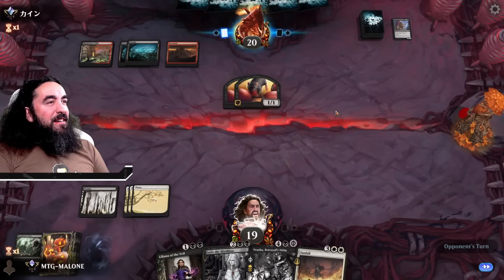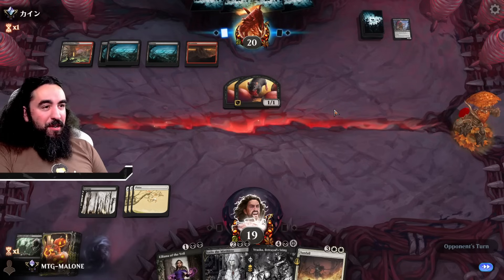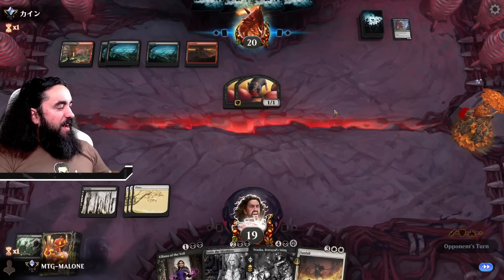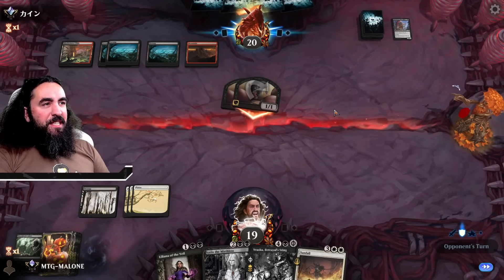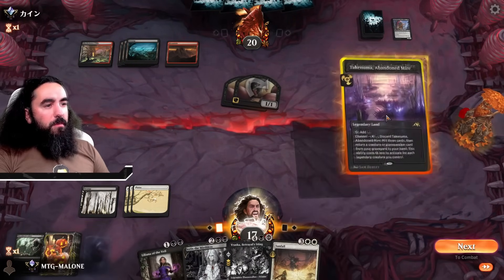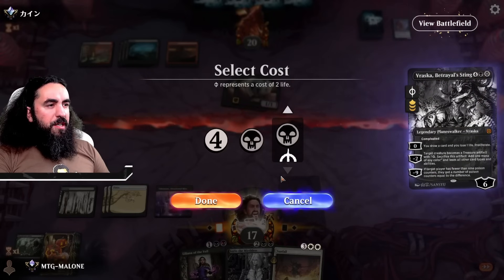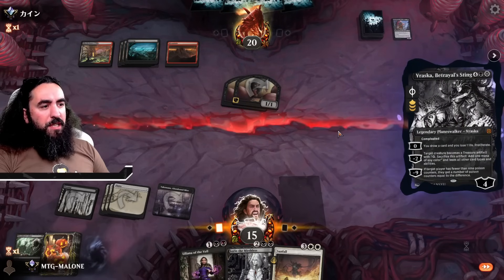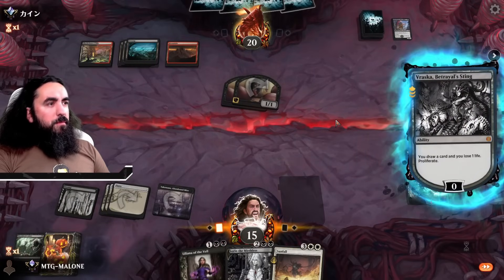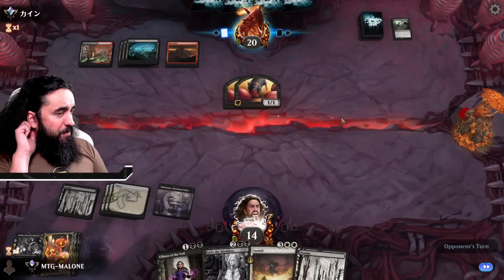Not even getting a dual land or something! I thought they changed the priority stop issue in Arena — back in the first championship ever there was a problem with a goblin not stopping priority before combat. Anyway, I'll just bring down Ashiok and draw a card. There's no reason to go all out with Sunfall right now. Now the lands show up — very good! The opponent should start doing stuff.